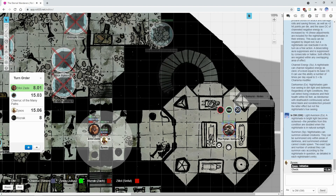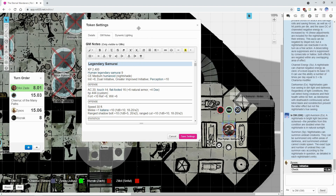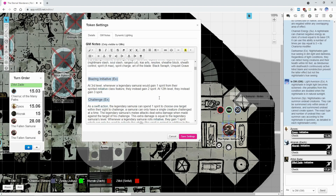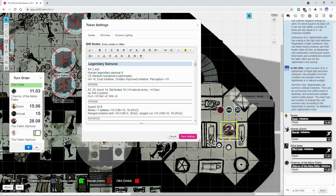Certain things will be happening: for one, he's going to be acting two times, and two — he doesn't have to roll for initiative. It's a third-party thing, but he's extremely quick and fast, partially from his experience when he was still alive as a legendary samurai.